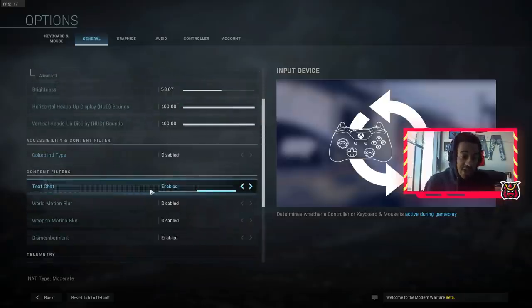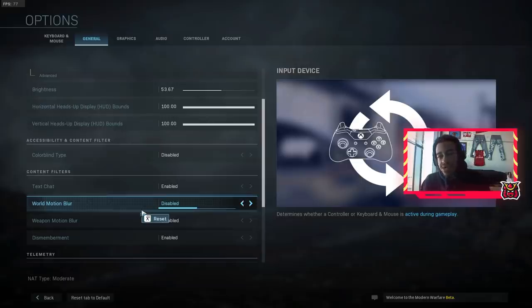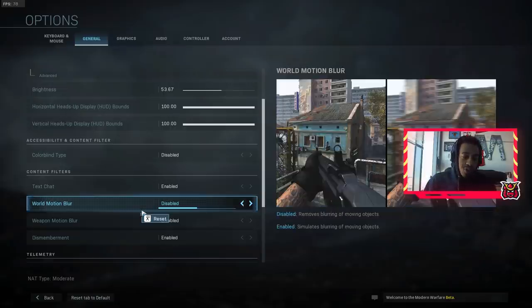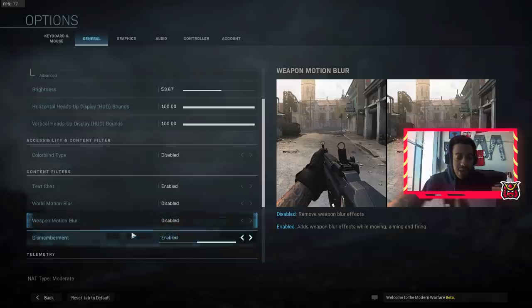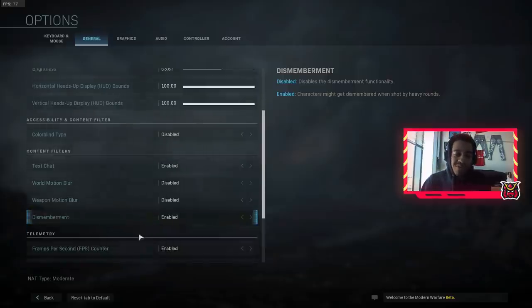That also goes for consoles as well. Motion blur for the world and the weapon — you want to disable that entirely. It's a personal preference, but a lot of people prefer to have motion blur off, and I recommend you get rid of both world motion blur and weapon motion blur. Dismemberment is a personal preference with no real impact on your game — if you want it less gory you can disable that.